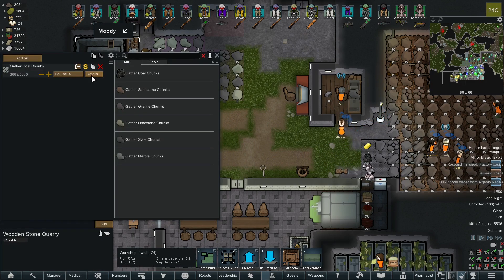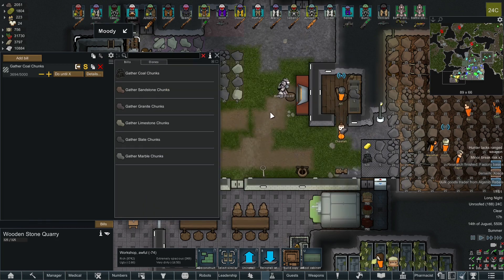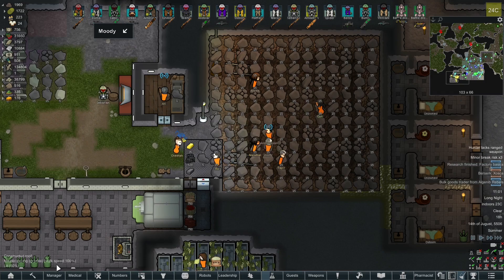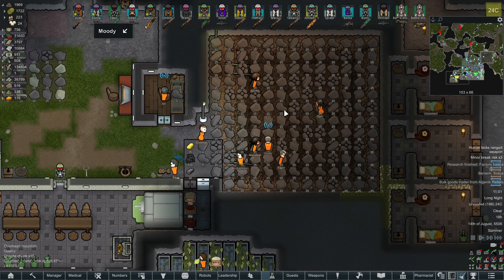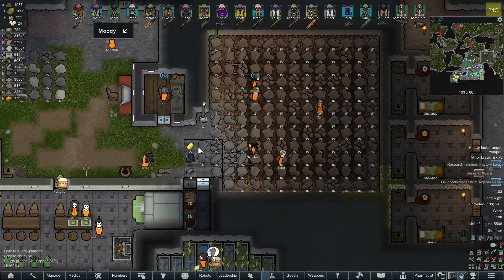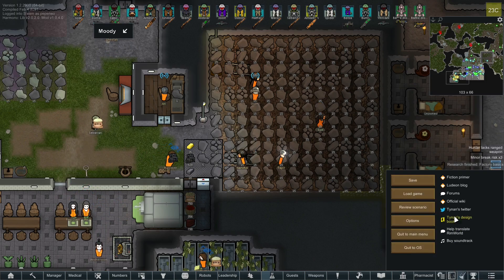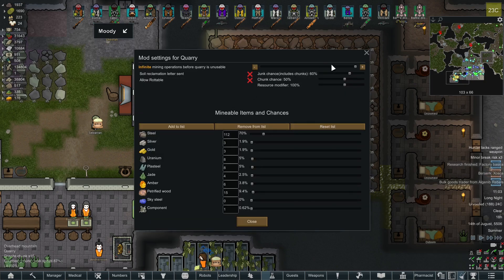For example you can even set a couple of items to be used only by prisoners, as you can see — used by prisoners or colonists. You will also have to set the quarry so they will use it. By default the quarry mod will run out of resources after a time. To fix this you can go to Options, Mod Settings, Quarry and you have a slider there.